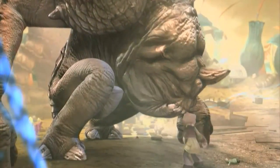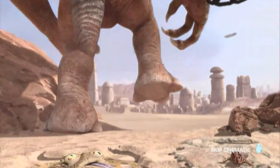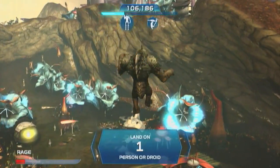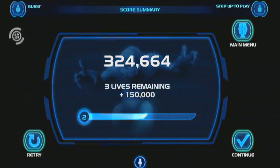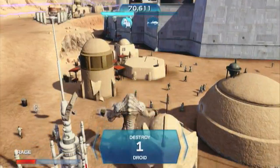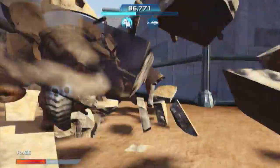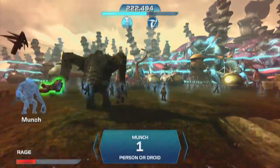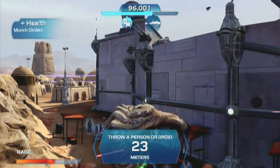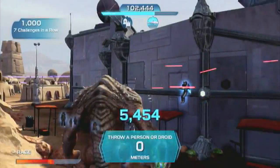Rancor Rampage lets you assume the role of the infamous pit monster himself by hopping, charging, and stomping your way through one of four planets. A challenge mode will require you to perform specific actions for a boost in points, and Fury mode will simply ask you to survive the waves of enemies attempting to stop your tirade. Oddly enough, this proves to be one of the more enjoyable modes, as trampling through buildings and hearing the one-liners of fleeing civilians never disappoints, and the leveling system will keep you coming back for unlocked planets and different Rancors. Controlling the Rancor's movement can prove difficult, and precision once again fails to be the Kinect's strongpoint in performing a few of the specified actions.